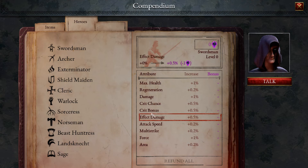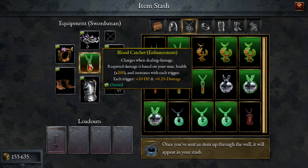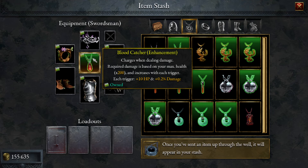What really matters is: are you critting and how big are those crits? Doing stuff like burn damage is really fun too, but it just does not do as much damage as critical strikes. So let's talk about the gear, because this item — the Blood Catcher enhancement — truly is best in slot. It charges when dealing damage; the required damage is based on your max health times 200, and it increases with each trigger: plus 10 HP as a heal and plus 0.2% permanent damage for the rest of your run. It can stack up over and over — I've had it reach over 1 million. The lower your max health, the more this triggers.